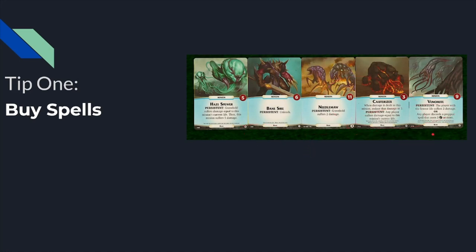Letting something like Hayspew or Banesires tick around is going to absolutely roll you with the sheer amount of pressure and value they generate. The same thing applies to tier two minions. To answer those, you're going to want to buy spells — and buy them early, as early as turns one and two.